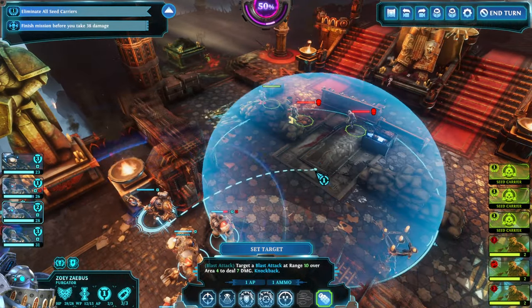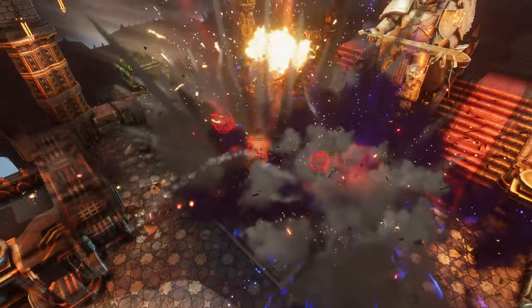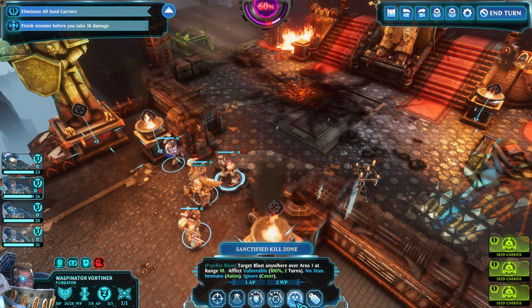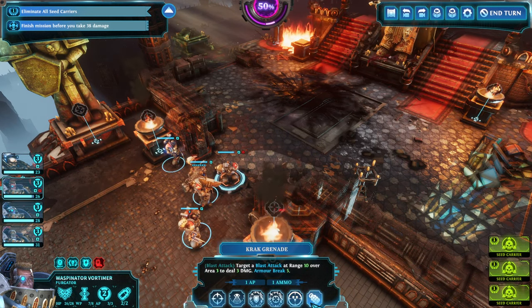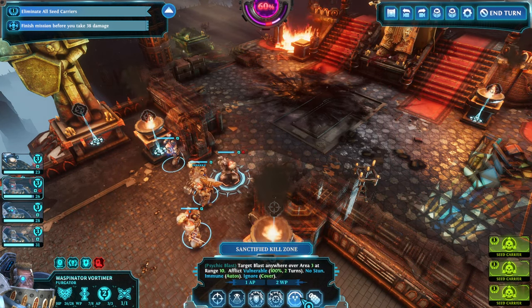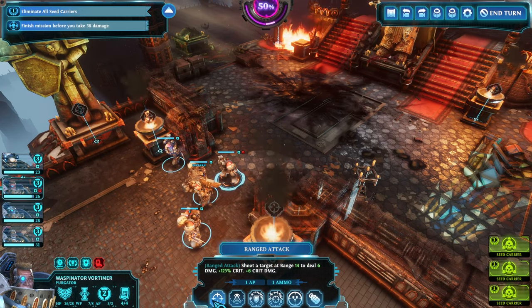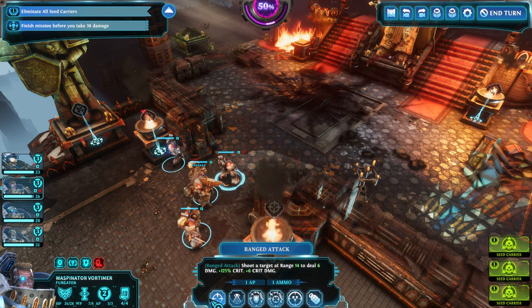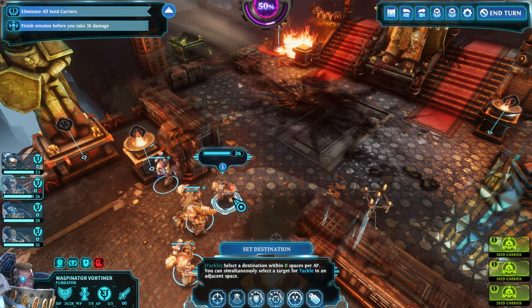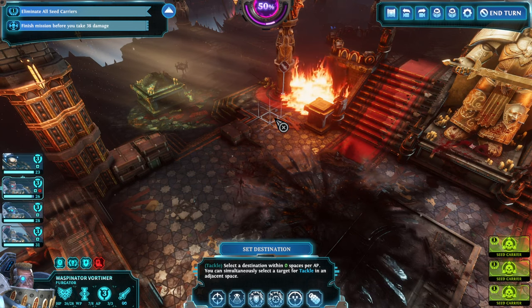If you want a second Arcane Weapon I wouldn't fault you — that is an option. In that case you'd want another justicar. My point is Arcane Weapon already delivers a massive amount of damage from the get-go. You can also use Sanctified Kill Zone or a scouting skull to increase damage by an additional two, but that's not really needed. Against single targets you hit for 28; against multiple targets you're already hitting for 18 even at super long range.